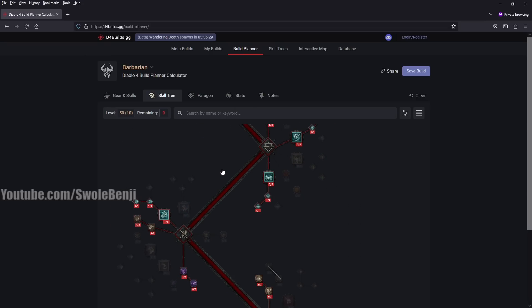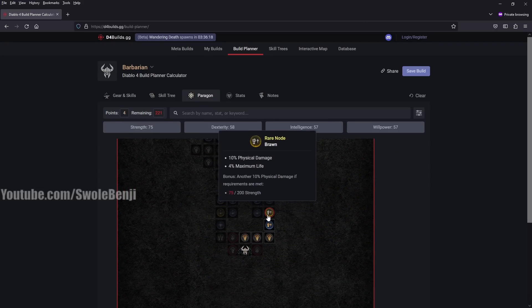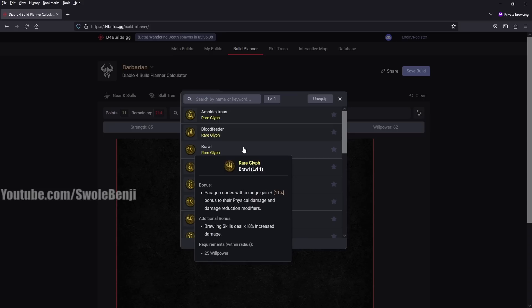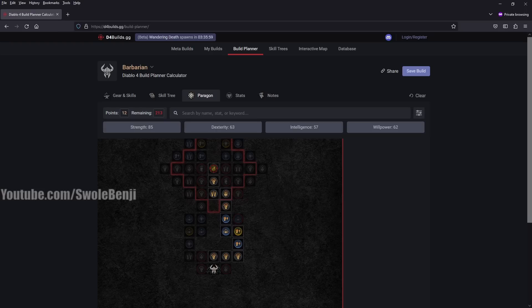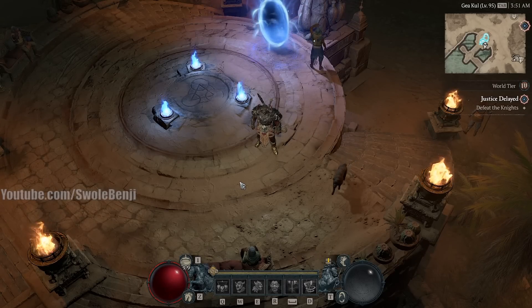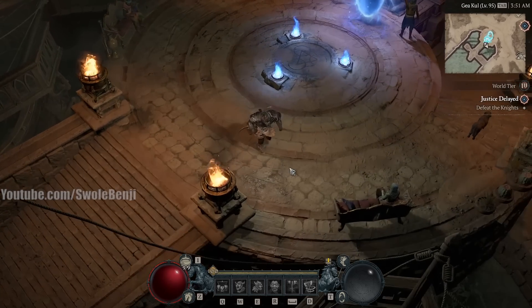For the Paragon Board, it doesn't matter too much early on. Let's go to the Paragon Board — you're going to go kind of like this depending on how many Lilith Statues you've unlocked. You're going to come up here and grab the Glyph slot and put Exploit in there. You're basically going to sit on Exploit for a while, and then after you've reached this point you can switch over to Whirlwind. I'm going to talk a little bit more about gear because you kind of want some of the gear before you switch.